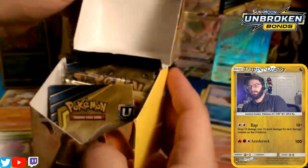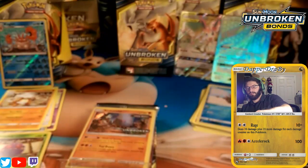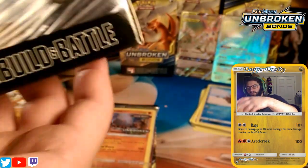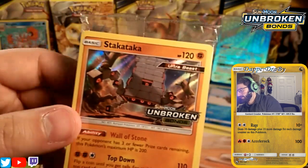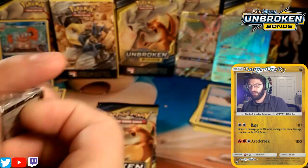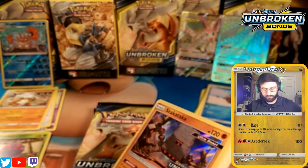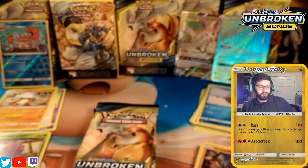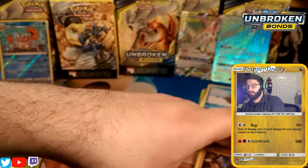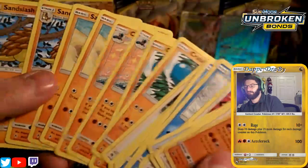Opening the second build-and-battle kit — pack fresh — and we get the Stack Attacka promo. We get to see a slightly different artwork on this one. Here's the Unbroken Bonds build-and-battle kit. The kit included Stack Attacka, some nice trainers, a Sneasel, and some Fighting-type cards including Abominable.